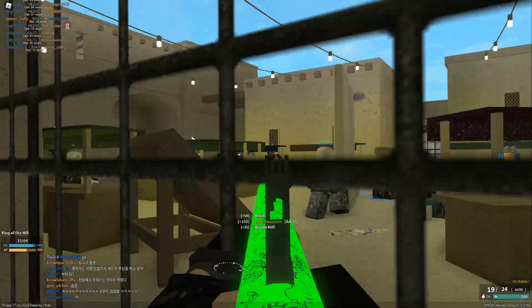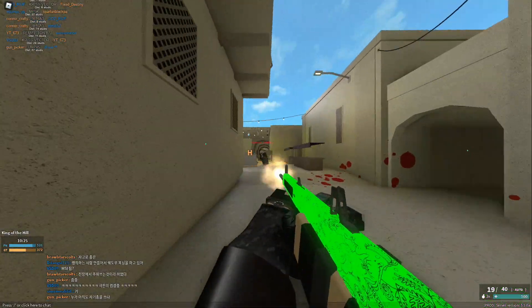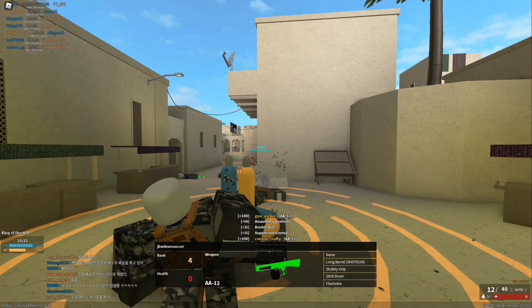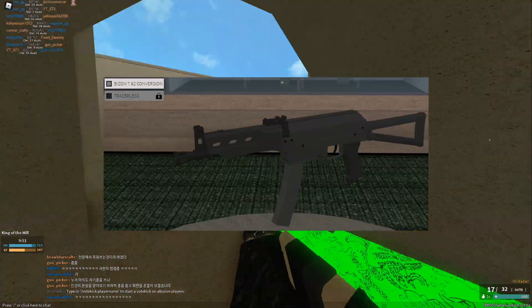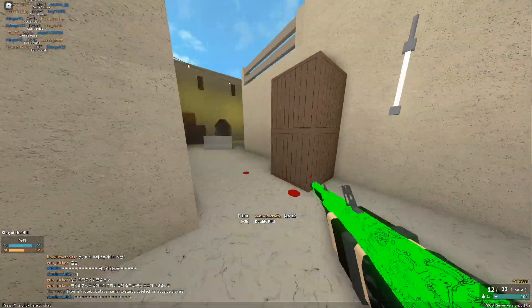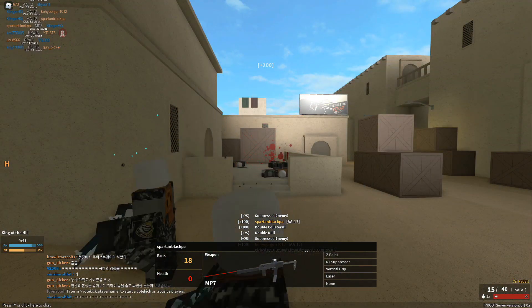Another thing they added is the X95 SMG with the Ares Core ammo that makes it a shotgun — I already made a video on that. They also added the extended mag to the X95 SMG. They added a 7.62 conversion for the PP Bizon, which gives it 36 damage dropping down to 20, still at 700 RPM. That's 35 rounds in the mag and 140 in the reservoir.